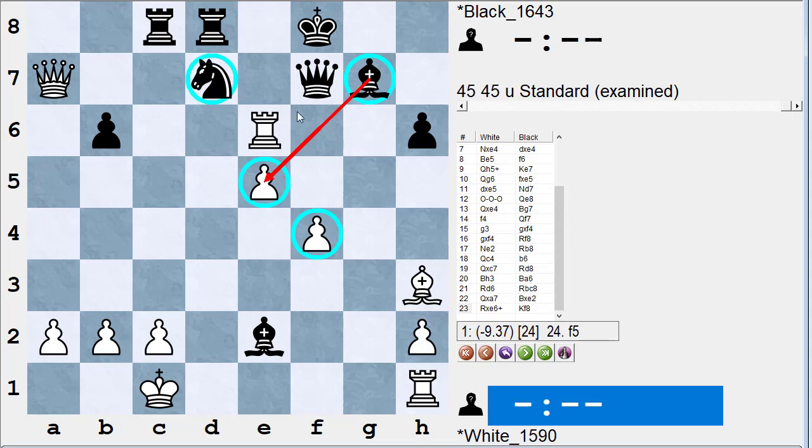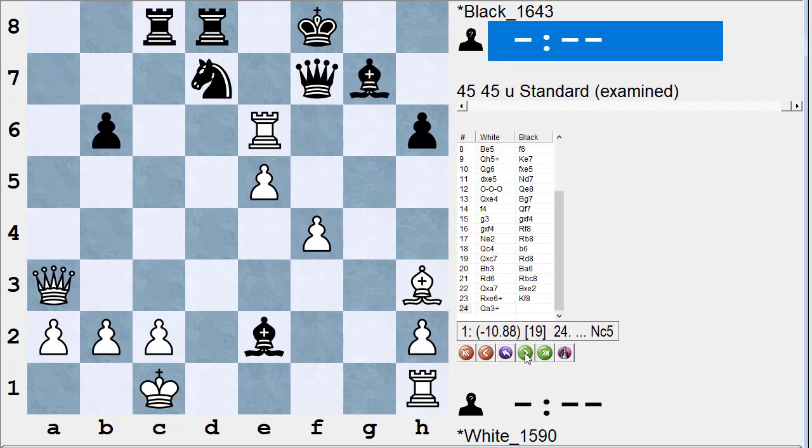The knight is no longer pinned to the king, and Black's developing a queenside attack. Black's rooks are just as good if not better than White's. White plays queen a3 check — notice that rook on h1 has never moved. Stockfish had been saying to get that rook to g1, but White never did. The real losing move was rook d6.